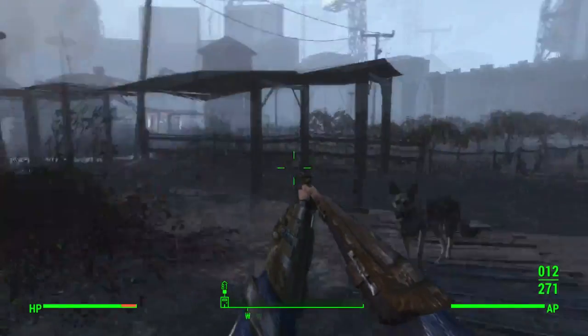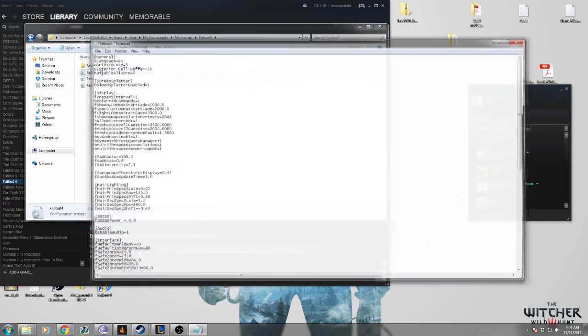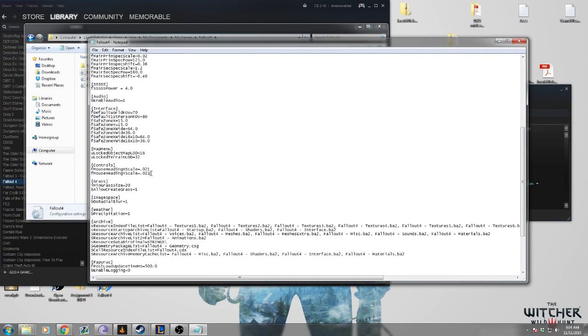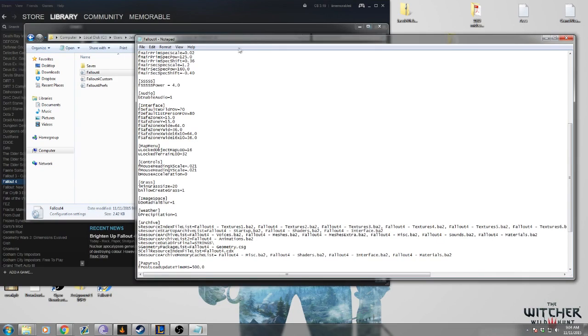Let's go ahead and get into the files right now. We have to navigate to this folder — whatever drive your game is installed on, then Users, your name, Documents, My Games, Fallout 4. You want to come to the file Fallout4.ini. For your mouse acceleration, you want to add 'bMouseAcceleration=0' and just add that to the controls section. There's not an option there by default, but just go ahead and add it. Save that for mouse acceleration.